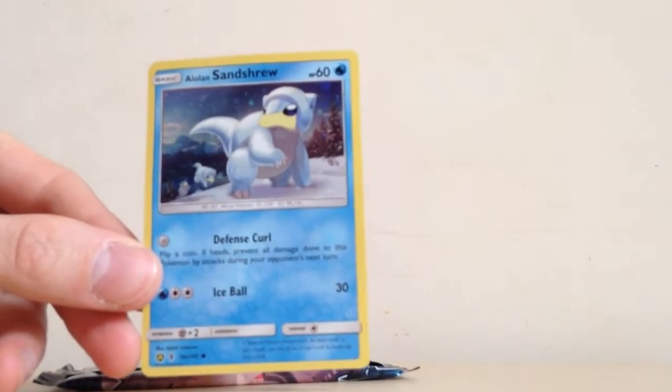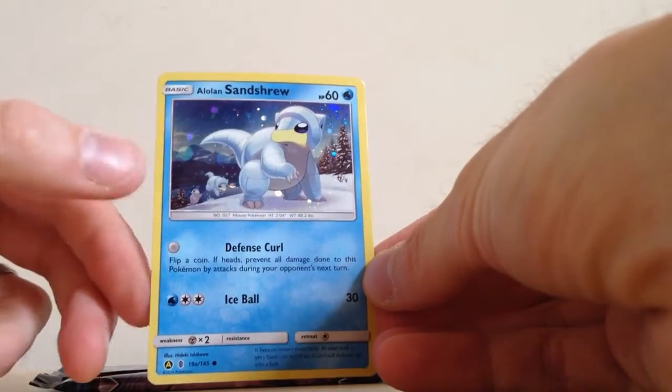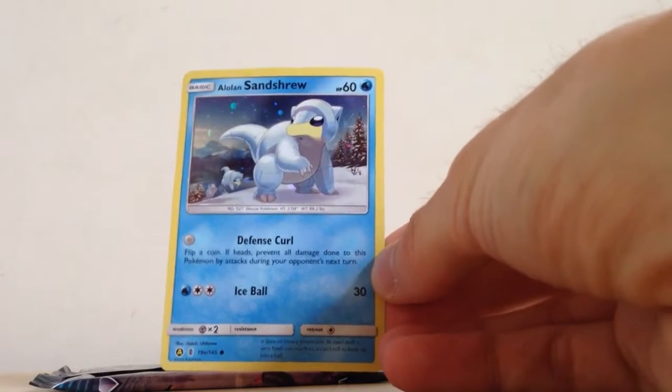See if I can get this to focus — there we go, a bit better. Really nice artwork there. A couple of Alolan Sandshrew in the background sort of chasing the other one up the hill. Really nice promo — let's get that in a sleeve, hopefully it'll start straightening out.